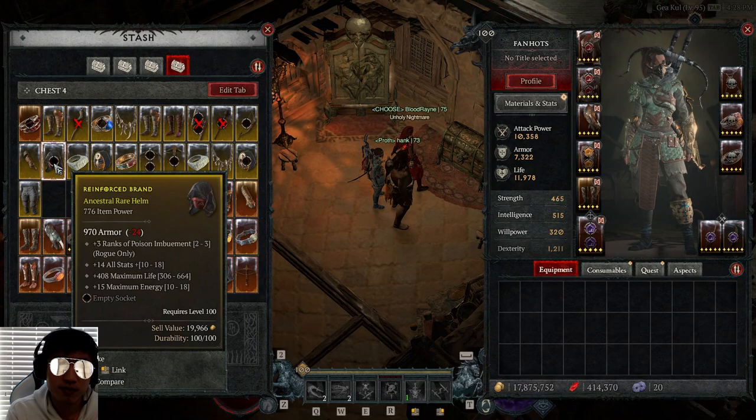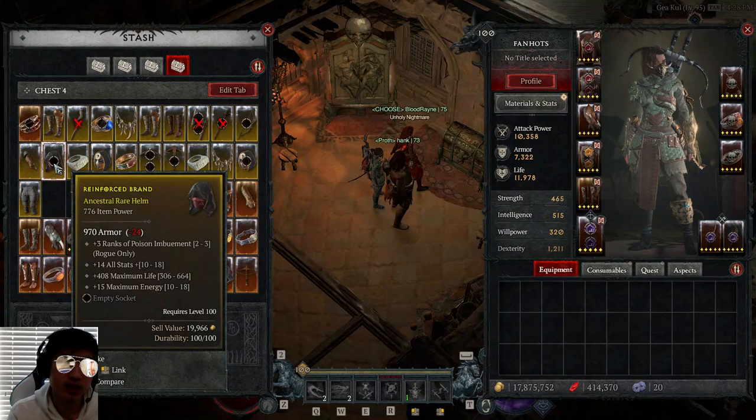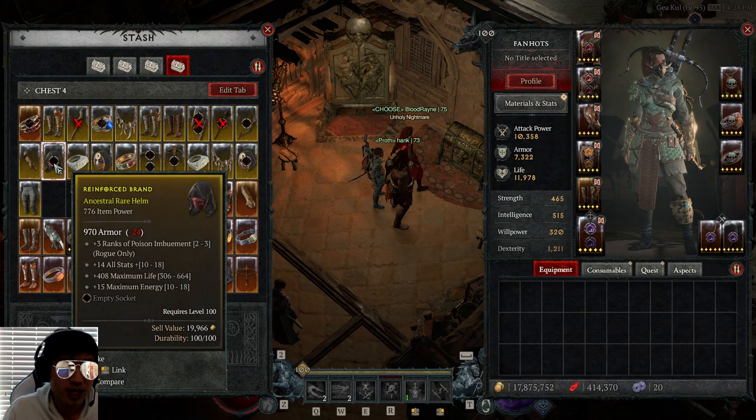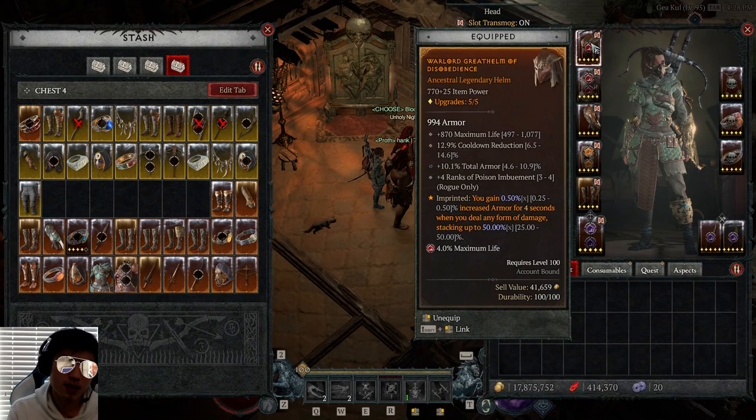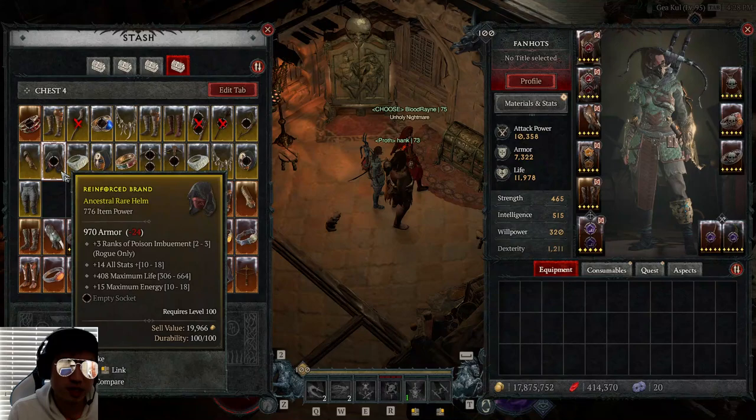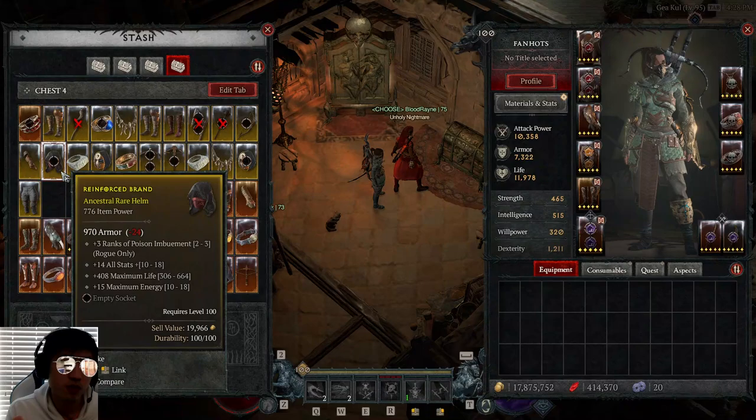Case in point, we're looking at an item here called Reinforced Brand. The sell value of this item is approximately 20,000 gold. It's a pretty good helmet for a Poison Imbue Rogue — I know that because I'm playing a Poison Imbue Twisting Blades Rogue. However, I have a helmet that I prefer to this one. I already have a really good helmet with plus 4 poison, armor, cooldown reduction, and max life, so I would personally not use this helmet. This helmet — you could roll all stats for something better, and it would still be really good: plus 4 poison, imbuement, max life, max energy, and then whatever you want for the fourth roll. So I'm not going to use this.